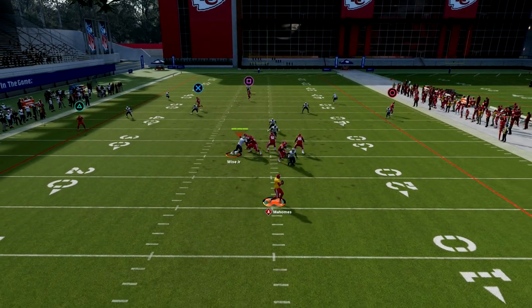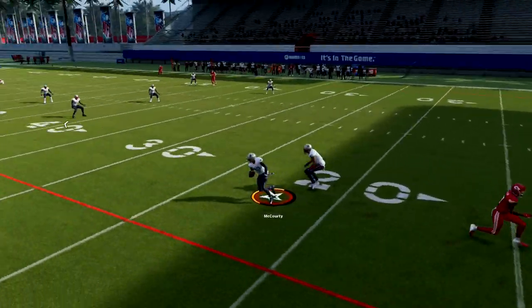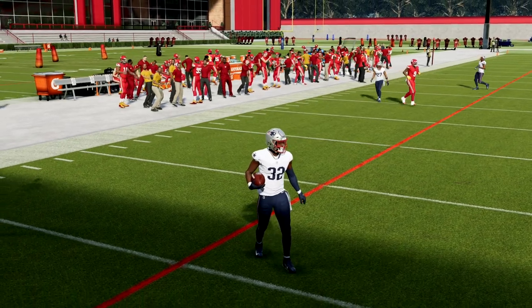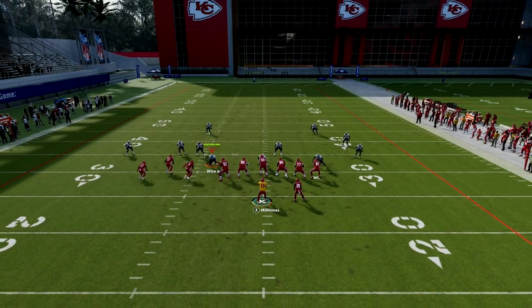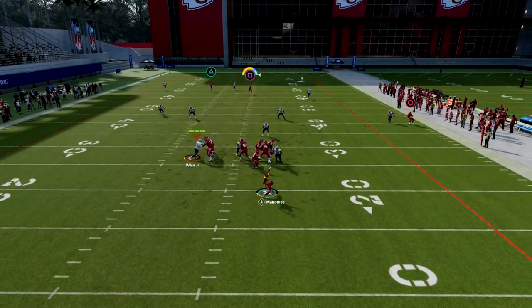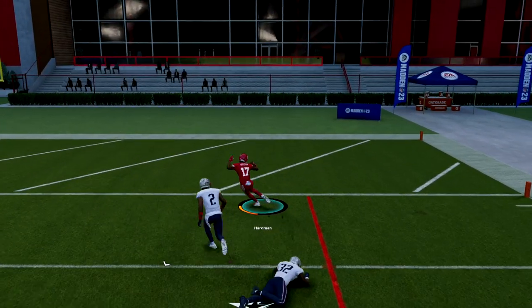The streak is really important because of that third defender. If you don't streak that guy, the third can play that route. Also, if you just try this setup where you streak the slot and block your tight end for extra protection, you see we're still able to get over the top.